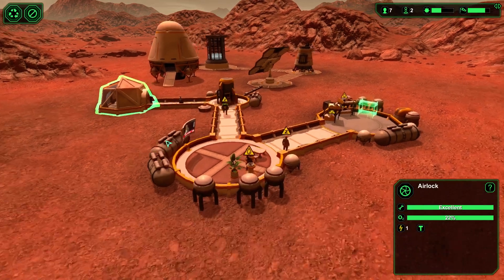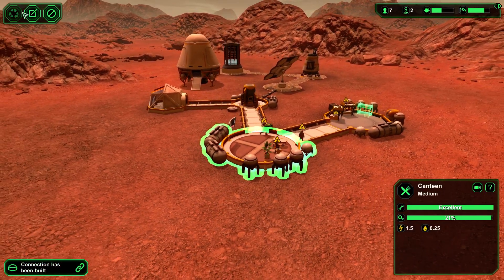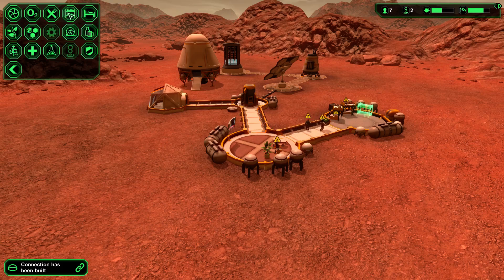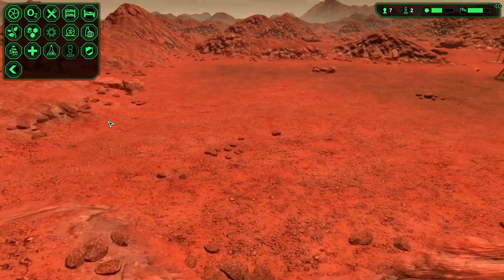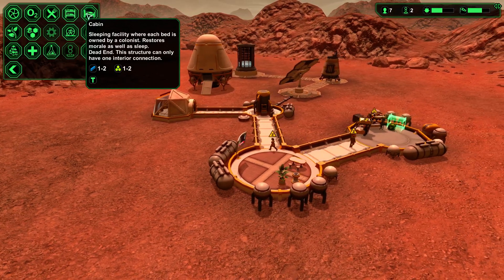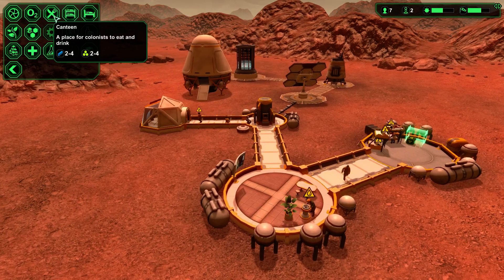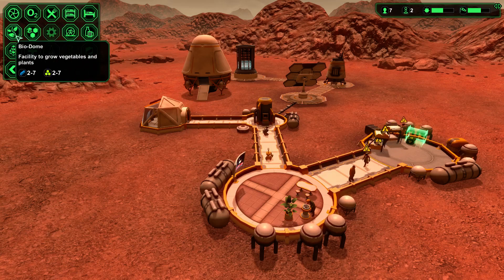Now that we have most things going okay-ish, we need to build something for food. There's a dorm and cabin sleeping facility where each bed is owned by a colonist. And to grow vegetables and plants — that would be the biodome for food.